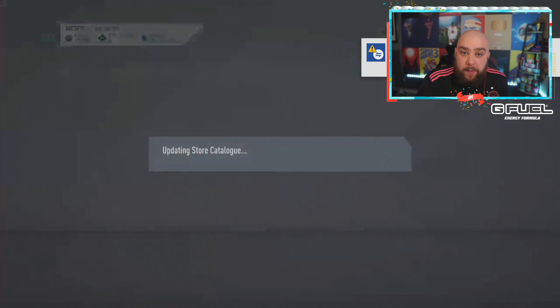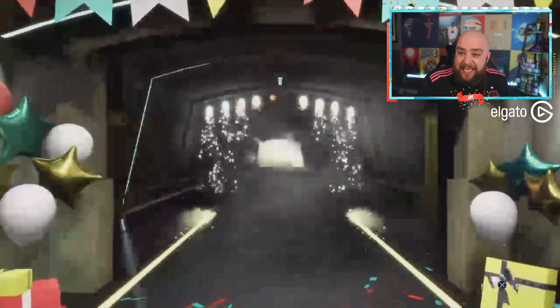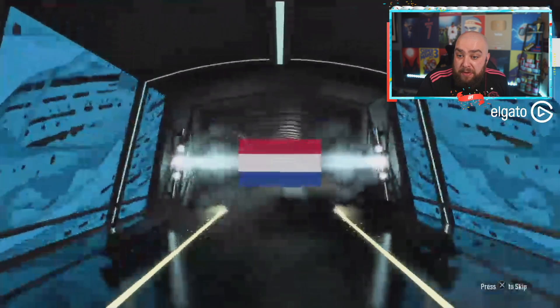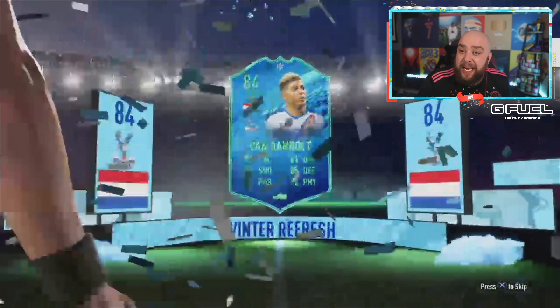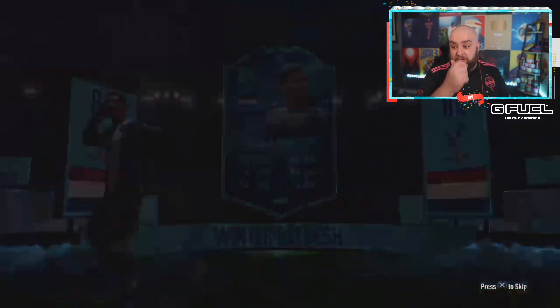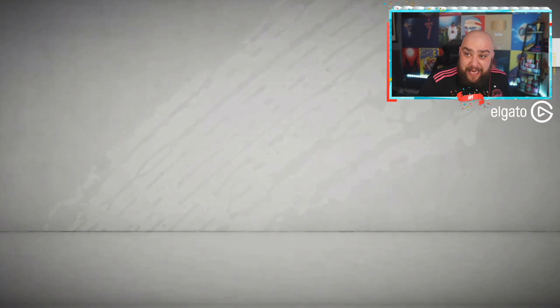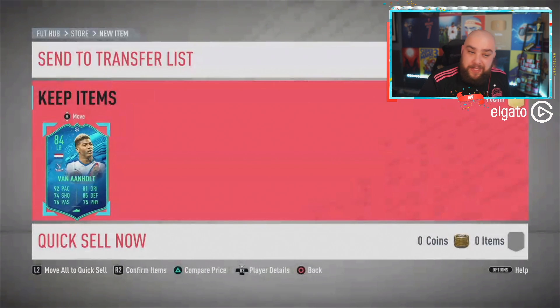He's got one pack for us - a FUT Birthday well, he's got the 84 but we're not gonna touch that. We're going for the party bag - very very mixed results at the moment, I'm not a fan of it. He's got a Winter Refresh - maybe number four. He's got Dutch left back Van Anholt, and I think that's who I got as my tradable one as well. It's not a FUT Birthday, it's not a Shapeshifter. These Winter Refreshes should not have been added into this pack for the price of it.